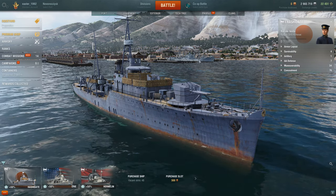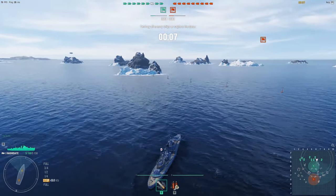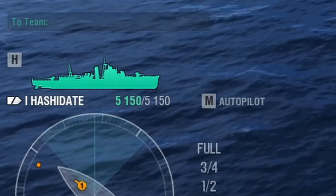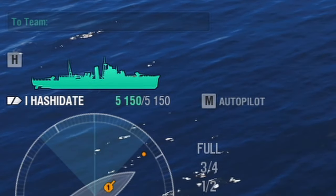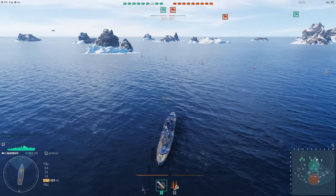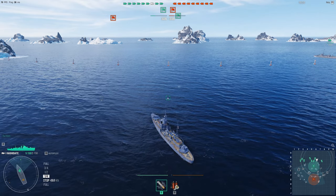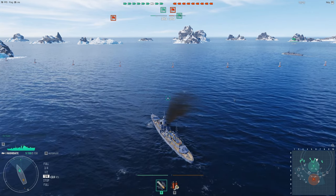Now we're in a game with 10 seconds until it starts. On the left side of the screen is a compass and a picture of your ship — the ship in green is your health bar. As health goes down it changes to amber and then red, meaning you're nearly out. Below the compass you can see speed settings: full, three-quarters, half, quarter, and stop. These are controlled with the W and S keys.